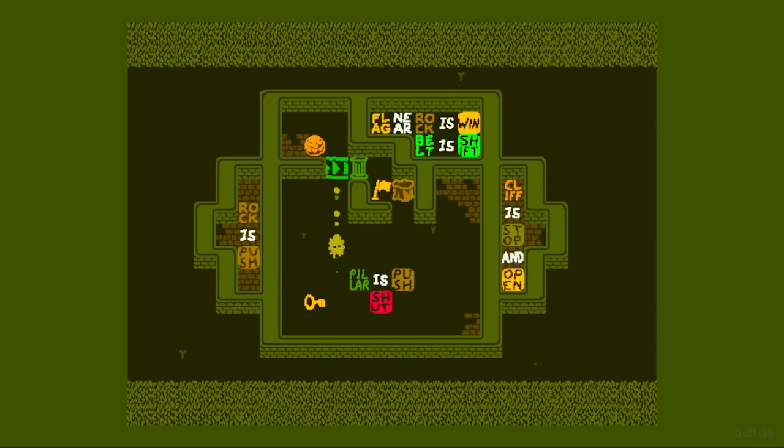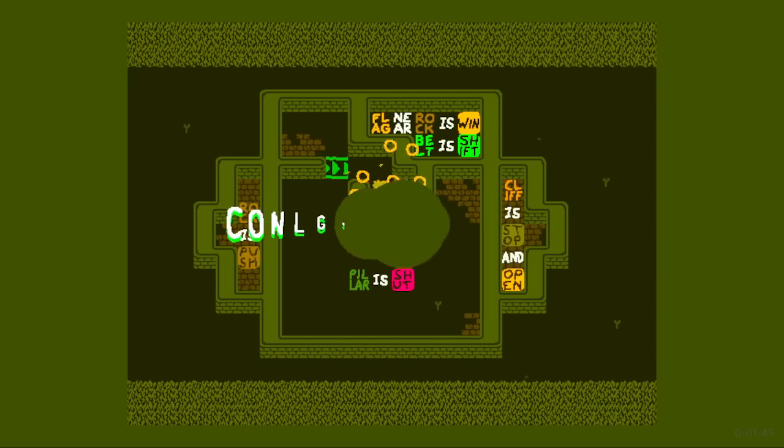No wait — okay, it's simple. We do the same thing except the rock — remember, the flag near rock is wind, so putting the rock nearby the flag is what we do. But this time, we are the ones to do the key push. And there we go.